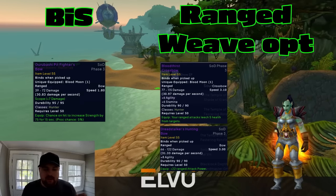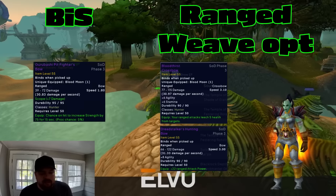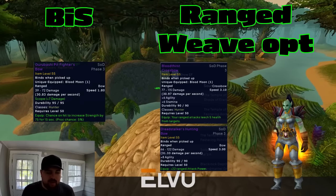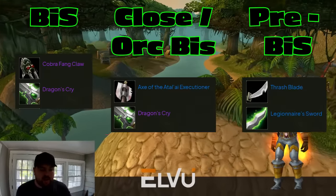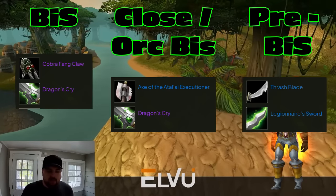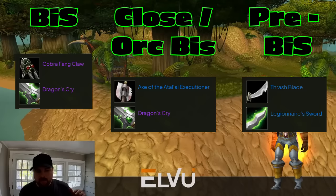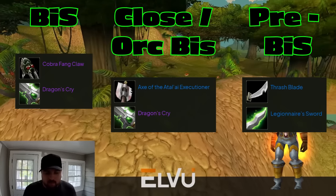For weapons, we want Gurubashi Pitfighter's Bow from the STV event — this does the 75 Strength proc and will obviously be in our best lineup. It's also worth grabbing the Bloodthirst Crossbow out of the STV event, or the Dreadstalker's Hunting Bow out of Sunken Temple in case you switch to ranged. For melee DPS, we'll want to go one-handers. Our pre-BIS is really strong: grab Thrashblade from Completed Seeds of Corruption in Maraudon and the Warsong Revered Sword. This pre-BIS is so good we don't really upgrade anything in between — we go straight to Cobra Fang Claw in main hand and Dragon's Cry offhand. Axe of the Adelaide Executioner is a close second in main hand, but for Orcs with axe skill, it actually becomes BIS.